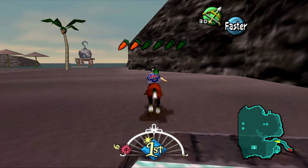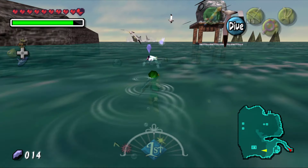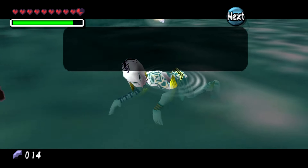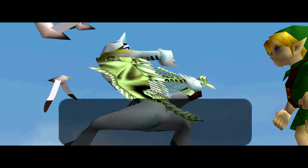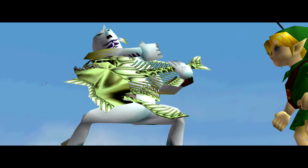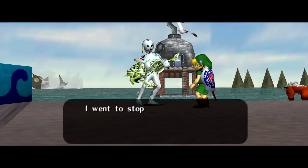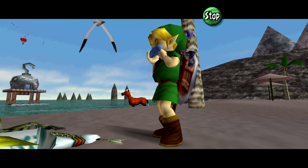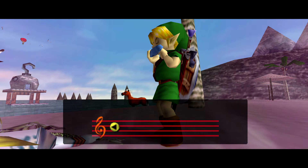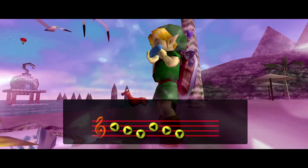When you first enter Great Bay, you see a dead-looking Zora in the water. You can swim up behind him, push him to shore, and he reveals his name is Mikau. He sings to you that his girlfriend Lulu is the one who lost her eggs, tells you that you need to play a beautiful song, and then he just dies. If you play the Song of Healing by him, his soul passes on and he gives you the Zora Mask — so he's out of the picture. He never really mattered to begin with.